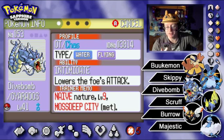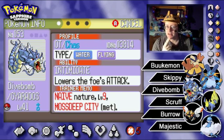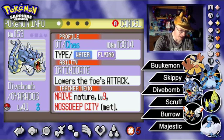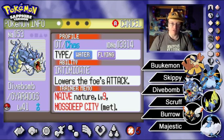Pokemon nature Naive — let me see if I can guess it. I'm going to say speed up, Special Defense down, maybe? Just a random guess. And Naive is actually speed up and Special Defense down. Did I just say that? I actually guessed it right — I threw two stats out there at random and got it. Let's move on with the team recap.